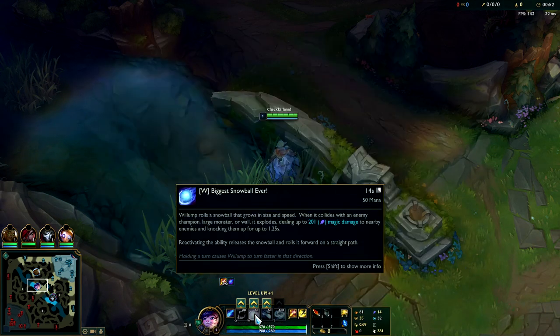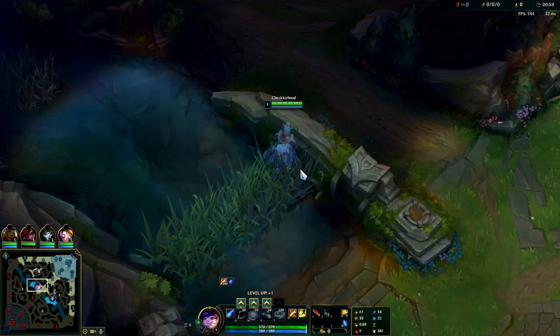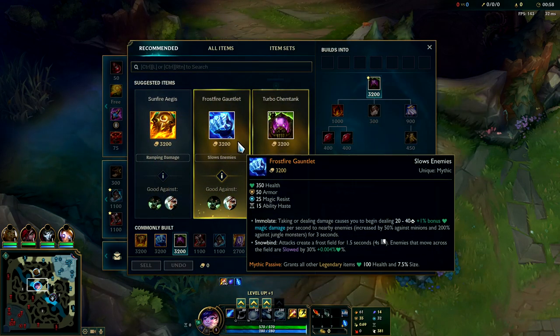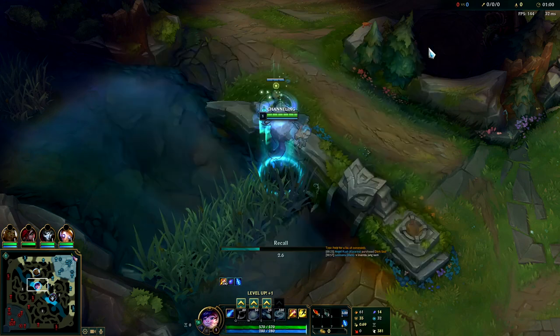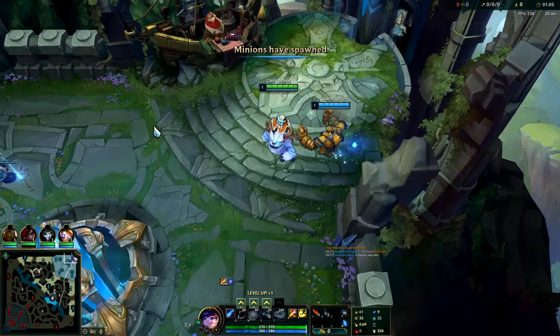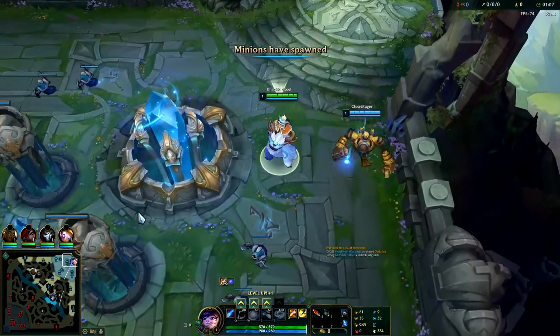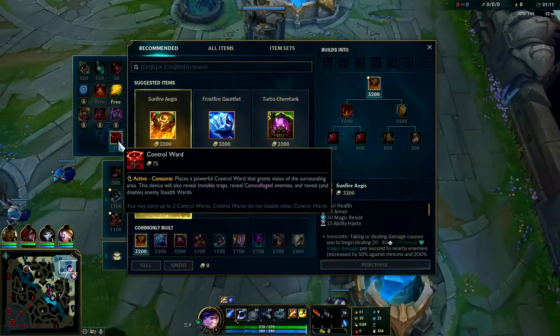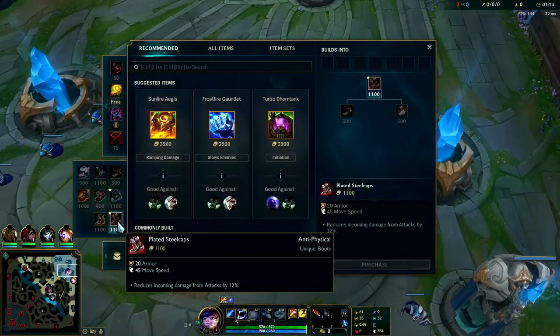Turbo Chemtank is useless on him because you can't activate it mid-W, so it actually gives zero value — it's super super bad on Nunu. Frostfire Gauntlet's useless too because you already have so many slows, it doesn't really give any value either. So you pretty much just end up going Sunfire Aegis and it works out, it really does — Sunfire Aegis is his best item.